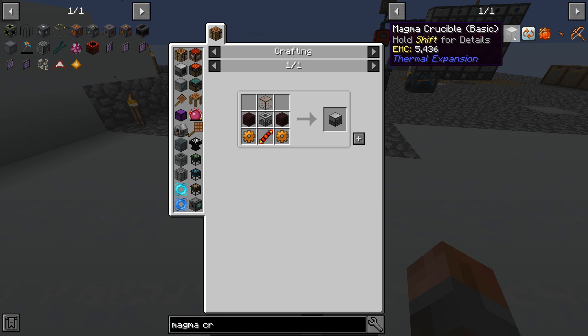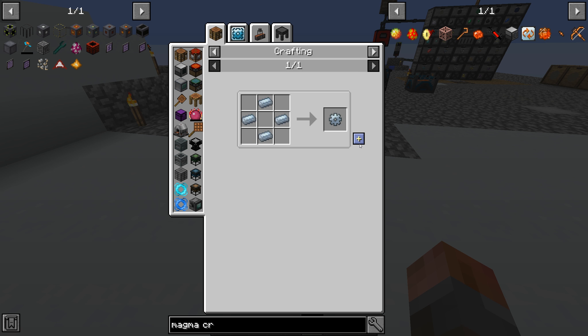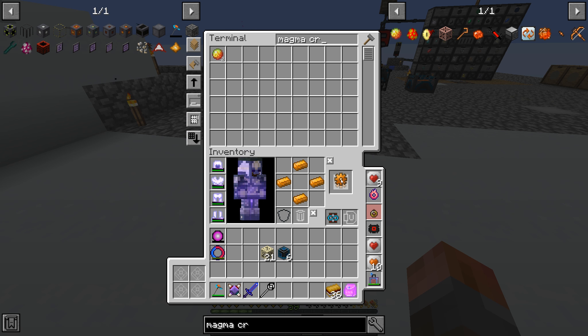A magma crucible, because that is going to be needed just to melt this oil shale into something that we can actually use - i.e., the oil. So a few things to build.